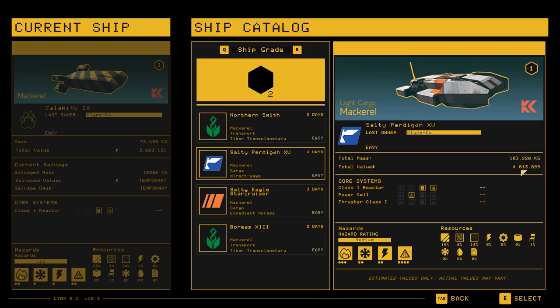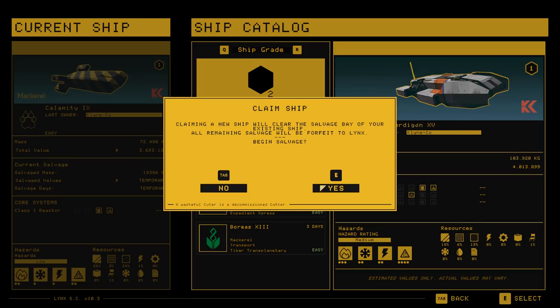So I have a bit of work to do before I'm going to be able to pay that off. This ship has a reactor, a power cell, no thrusters apparently, a fire hazard, a frost hazard, a power hazard, and I think that's toxins. It has a bunch of resources on it, but I haven't advanced far enough into the game to know what all of these things are.